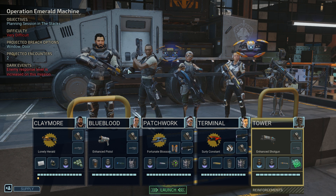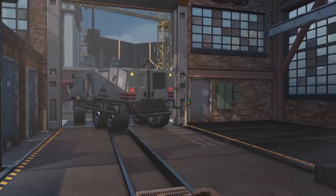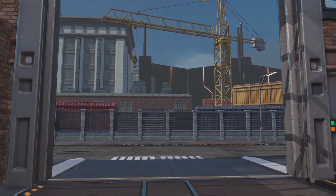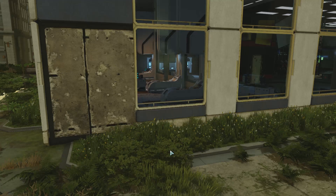Planning session in the stacks - it's very difficult. Got a window and a door. Two projected encounters and the response level has been increased. We've got a full human team, which is madness. I think we're going to head out with this and hopefully we're going to survive. Question mark. Let's just go. I'm tempted to get some more upgrades for Bluebird, maybe max out his aim. But him having all the crit is just amazing.